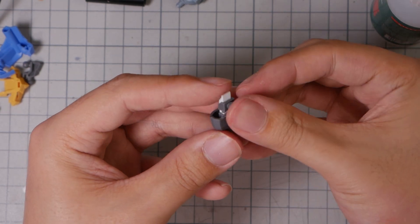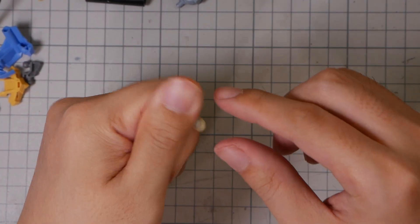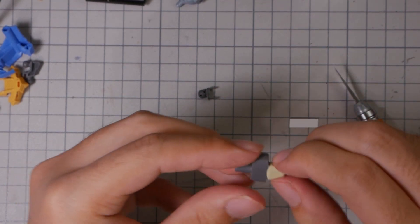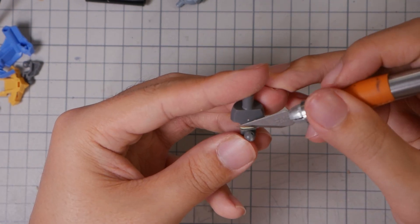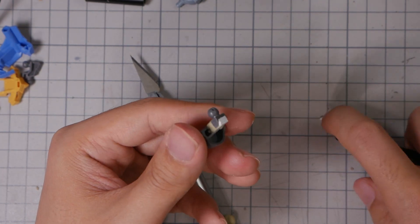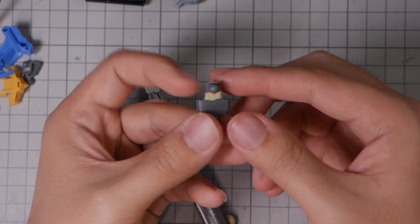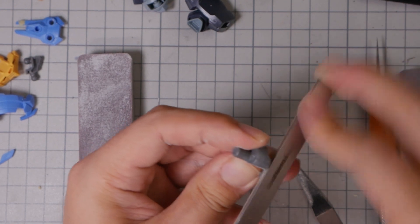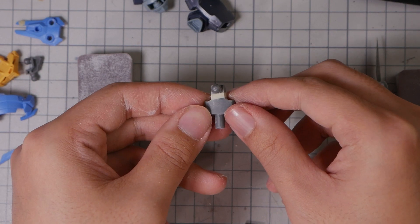The ball joint part fits right back, so all we need to do is fill this gap, which I'll be doing with some epoxy putty. Wait for the putty to cure, sand, and there you have it — a perfectly extended part that will look exactly the same as the original after painting.